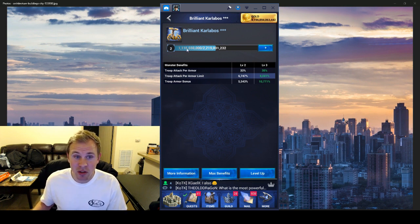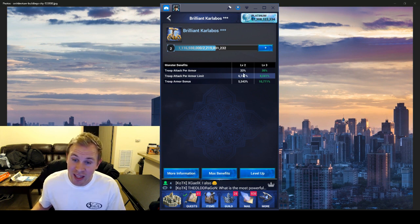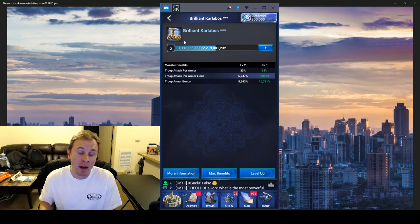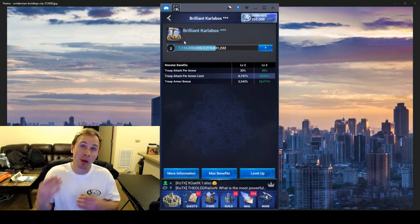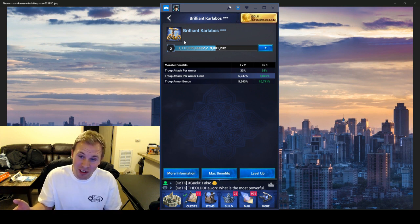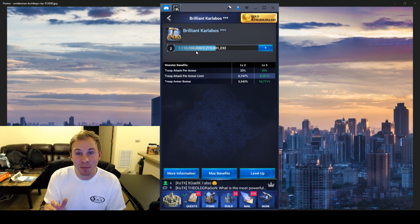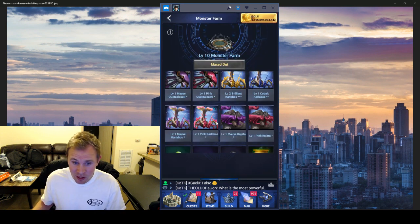At level two this three-star gives almost 7,000 troop attack per armor limit — so assuming you have 18,000 armor you'll hit that cap — and it also gives you 5,000 armor. That's a decent monster. I use Carla Bosses all the time. Once you get your monster farm leveled up you can send multiple monsters per march. The downside is how much food do you want to use to get one of these really good when you could have put all that into the armor shredding monster instead.